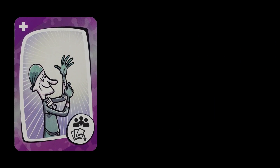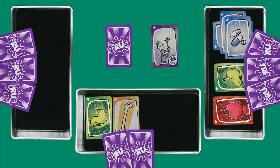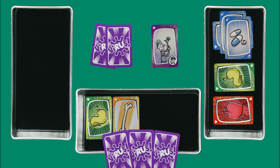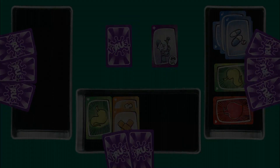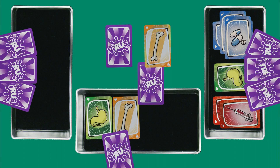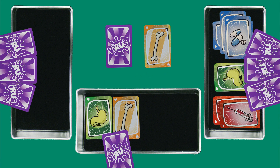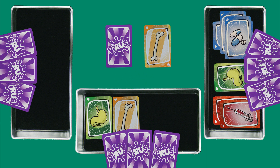Latex Glove: as the icon shows, the Latex Glove forces all other players to discard their hand, draw three new cards, and then the player that played the Latex Glove takes another turn. The other action you can choose to take is to discard any number of cards from your hand. At the end of your turn, whether you played one card or discarded several, you will draw cards to replenish your hand back to three cards.